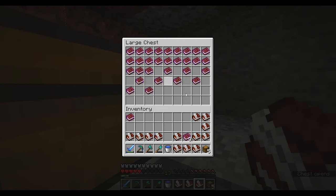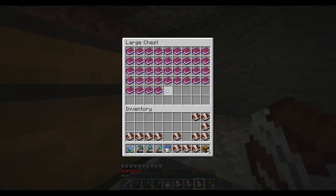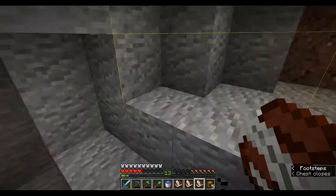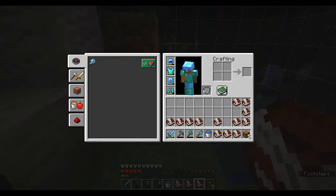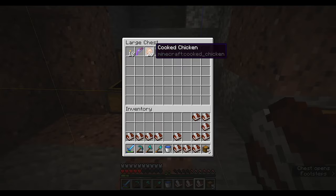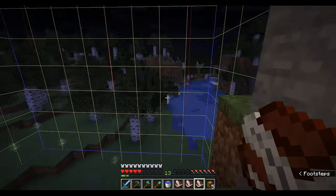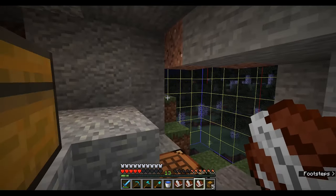Now let's put them in here. Now we have five and six. From five and six we want to make seven copies. First of all, we need another book in quill. We're gonna make five first, and then we're gonna make six after we get the other book in quill.